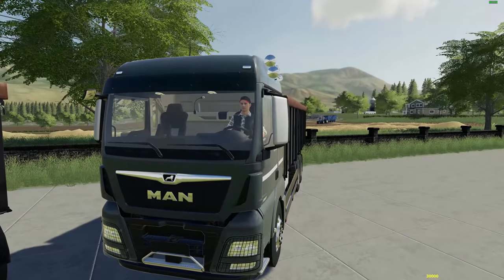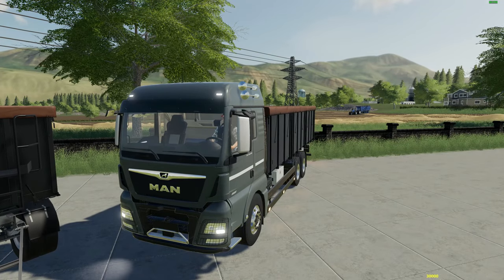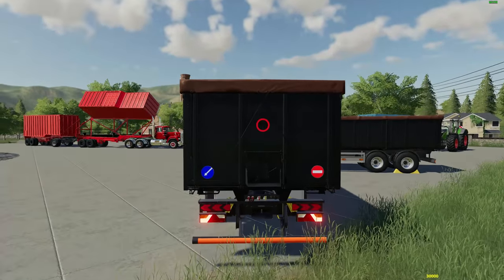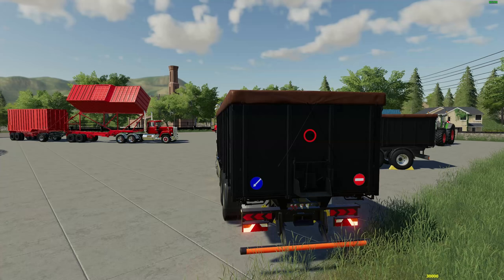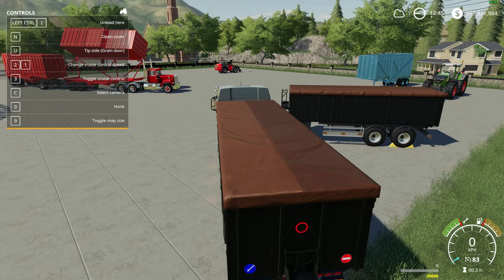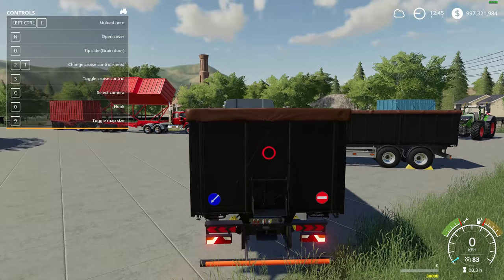Let's jump in the MAN truck and test a few things out. Let's start it up and check out some of the lights — we've got one, two, three light settings. I like the lights on the side as well. We've got nice brake lights in the back, reverse lights — very nice. We also have a green door on the back. The N key will open the cover, and with the U key you can switch to whatever side you want to dump it, or straight back, or through the little green door on the back.